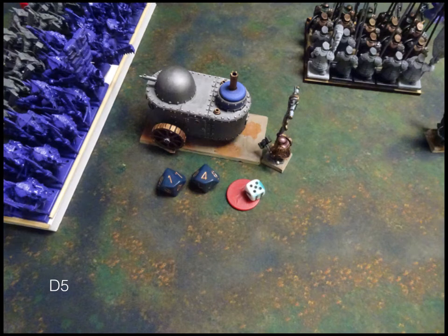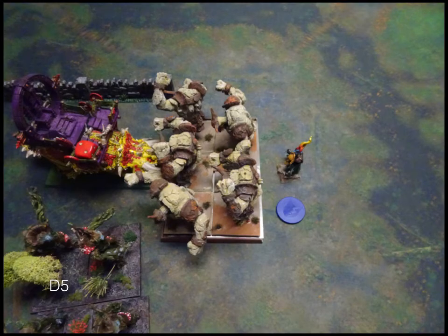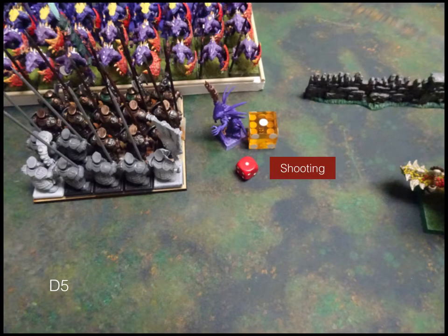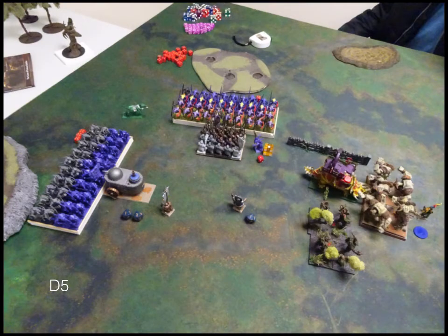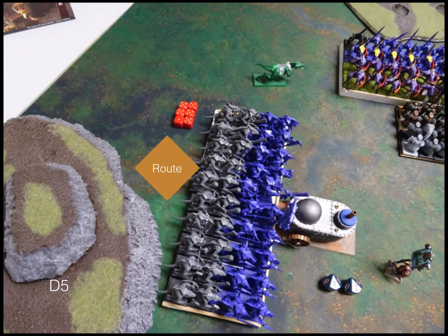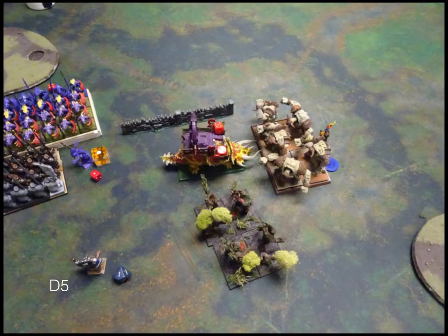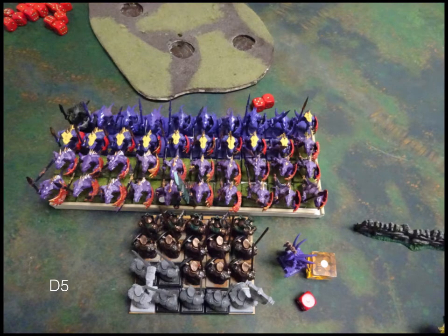Dwarves Turn 5: I pass my Headstrong Roll on my tank — much to my opponent's delight. We get some healing and the tank goes back in. The Earth Elementals charge the Beast of War and get a Banechant, which should help. The Bullworkers go back into the Salamanders for whatever purpose. The tank does tons of work and routes his opponent. We don't break the other Salamanders — I think we do a measly one point of damage. That's how it is.